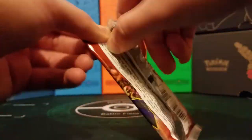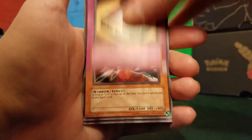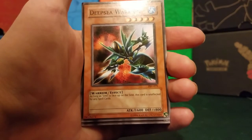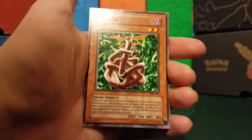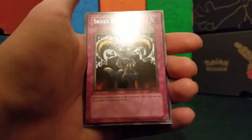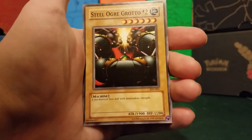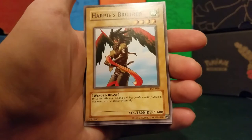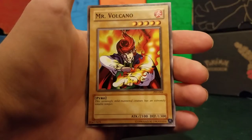Second pack of Pharaoh's Servant. We start off with Wing Weaver, Solomon's Lawbook — never understood that card — Deep Sea Warrior, Keistai, and Skull Invitation is our rare. So we're on a dry spell. Steel Grotto 2, Harfie's Brother — very good card back in the day, 1800 attack — and Receipt and Mr. Volcano. Pretty cool.